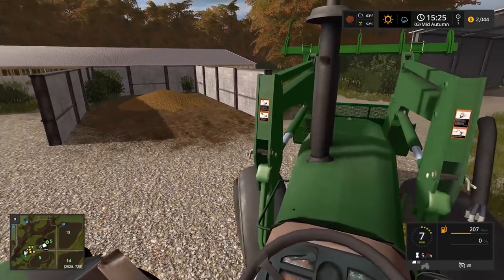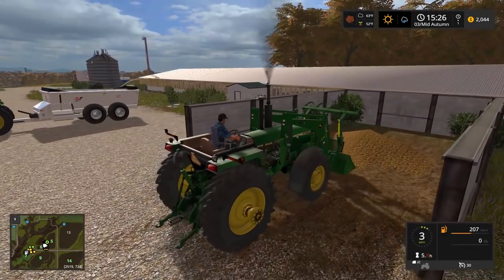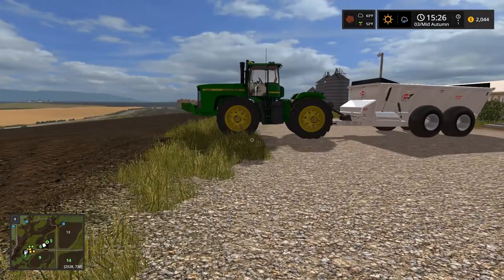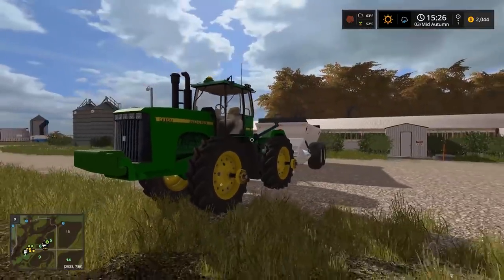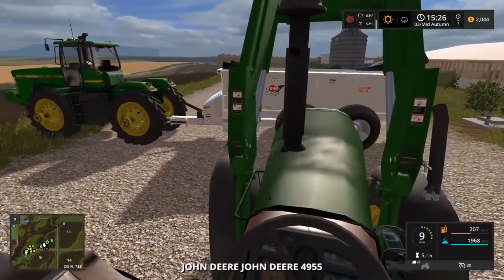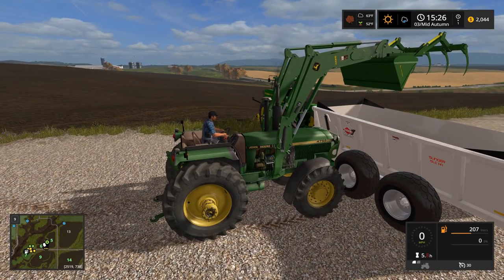Okay, we're coming in there - perfect, tip her up again. We got the 9400 on - dude, 9400 actually looks pretty sick on this. I like it, it looks pretty sweet with this. So what I'm gonna do is hop in the 4755 - she's loaded - and then we'll dip and we should be able to dump. Perfect, there we go.